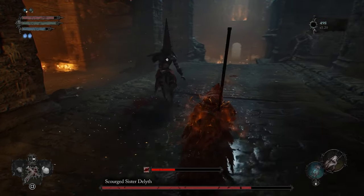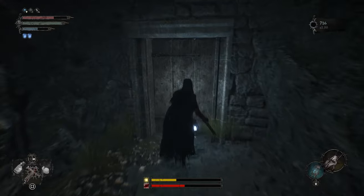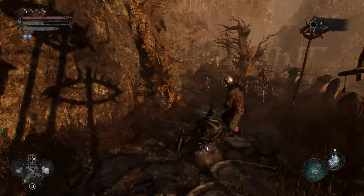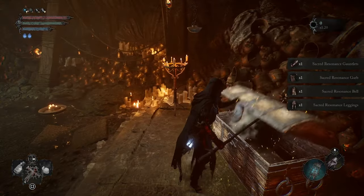Shortly after the Scourge Sister Della sub-boss fight, you'll come to an area called Pilgrim's Perch. Here, there's a handful of locked doors that require the Pilgrim's Perch key to open — or maybe you already bought the key and are wondering where said doors are. We opened them all and found both horrors and treasure.